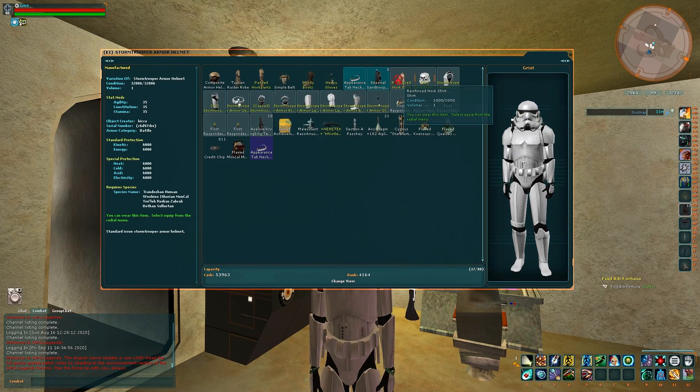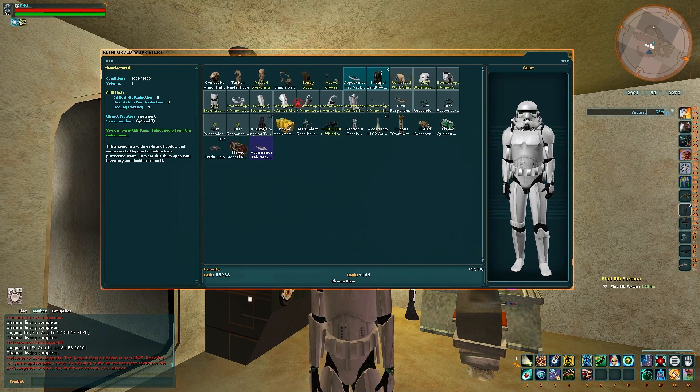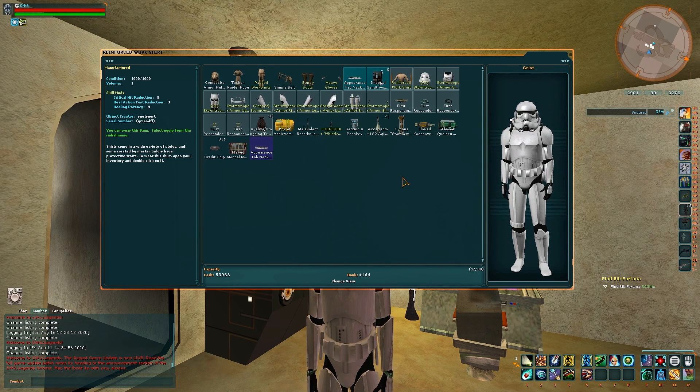When you're wearing armour, you also have slots for other things. You can always wear a shirt underneath your armour — you want to be wearing a shirt. Grist is also wearing a backpack with some stat boosts. Backpacks and bandoliers you trade between — you wear one or the other — but you can add a skill tape to a bandolier, or have a backpack with skill mods. If you've got clothes underneath your armour, make sure those have skill attachments as well.